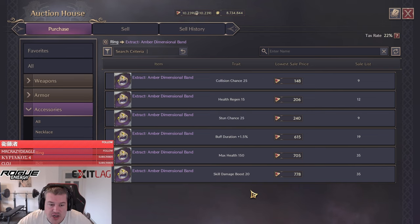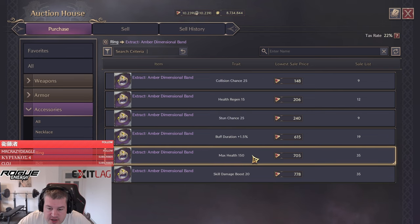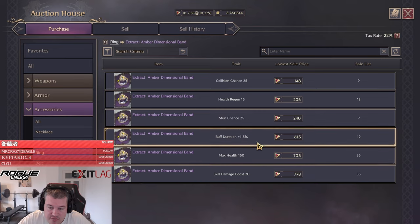The first step is a visit to the auction house. We want to have skill damage boost, max health, and buff duration on the ring, and we need to buy one trade of each.